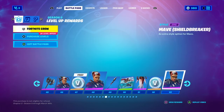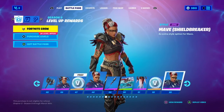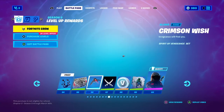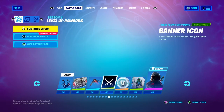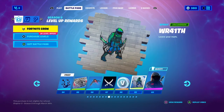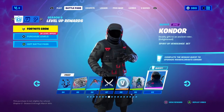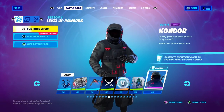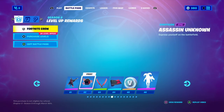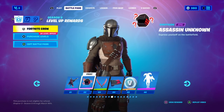Another 100 V-Bucks, Mave Shield Breaker skin with more armor and face paint, the Soul Fall contrail, the Warrior Spirit loading screen, the Crimson Wish glider which I really like, another banner icon, another 100 V-Bucks, and the Rift spray. We've got the Condor skin and another Beskar quest — I actually love all the skins in this battle pass, but Mave is my favorite, followed closely by Condor. He comes with the Batwing Spirits back bling and the Assassin Unknown emoticon.